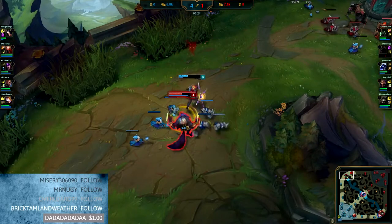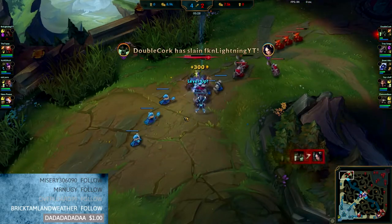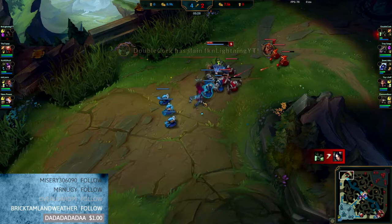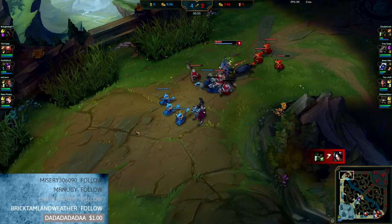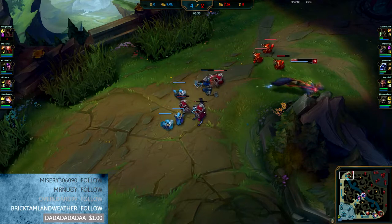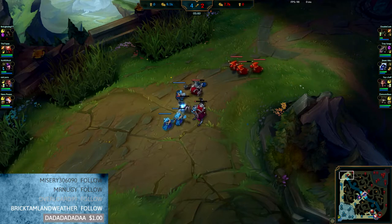Then Warwick comes and saves the day. I try and fight him in my minions but unfortunately I get fed on and he just gets me. I wish I had lived — it would have been better. Maybe I could have stunned him and walked away, but I thought I could take him in the minions. Maybe if I'd had more mana for a Q or something I might have taken him, but that's okay.